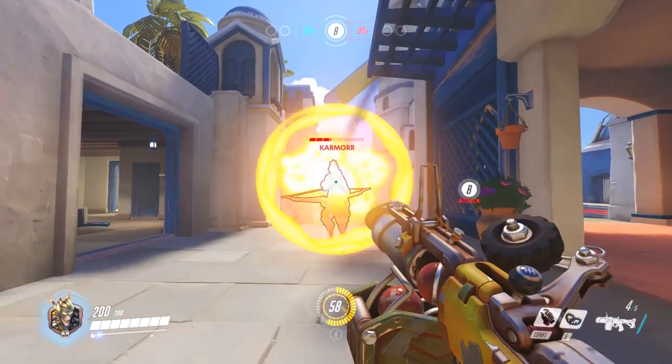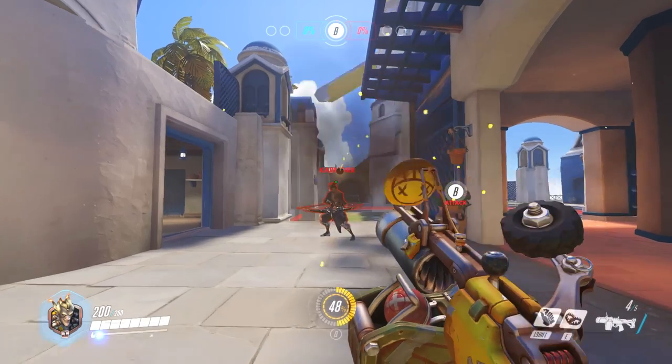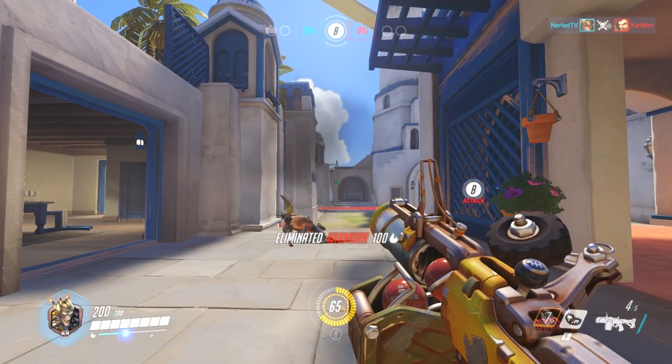After hitting a foe at close to medium range with one of Junkrat's grenades, try and follow it up by tossing and detonating a mine in the air. If you get the timing right on this, you're going to pick up easy kills every time.